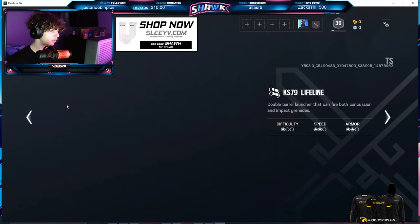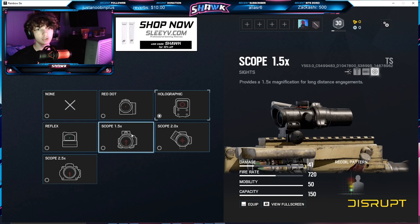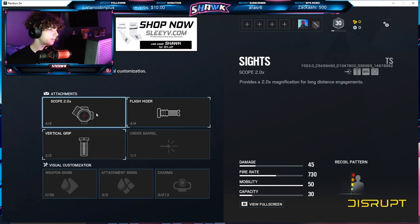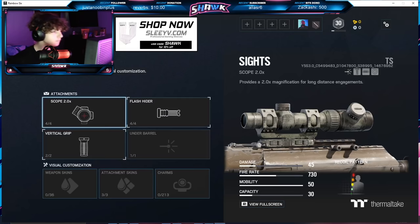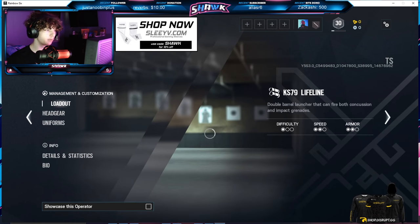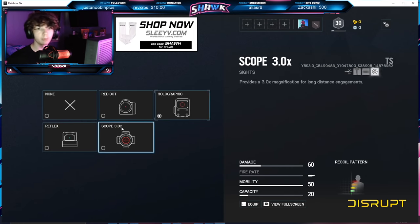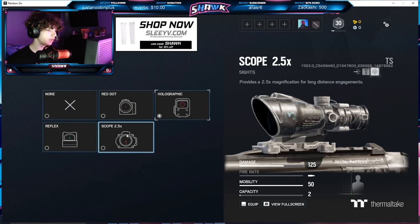Going on to Zofia — her LMG-E has the same default scopes plus her ACOG, the 1.5x zoom, and the 2.0x zoom. For her assault rifle the M7, she has the same default scopes and the 2.0x zoom but no ACOG. The ACOG is 2.5x zoom, and the new scopes are 1.5x, 2.0x, and 3.0x. For Dokkaebi, she has the 3.0x zoom on her DMR — the Mk14. For the Bosg.12, she's still got the 2.5x ACOG and nothing has changed there.